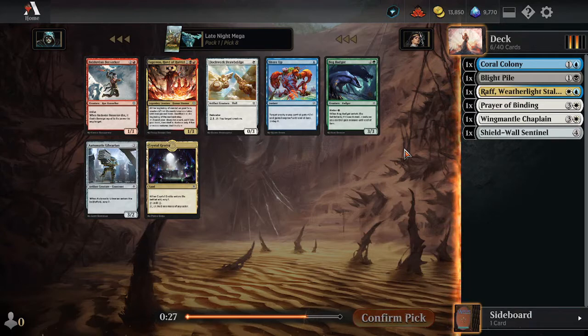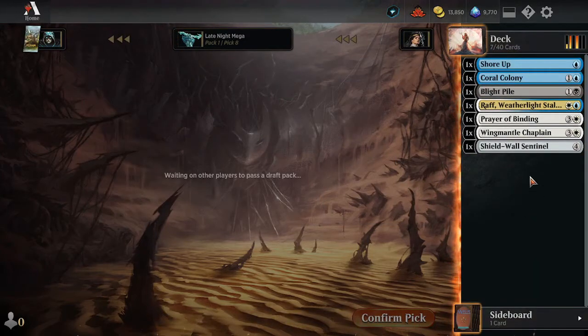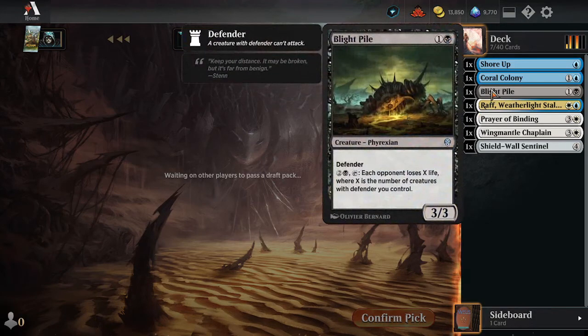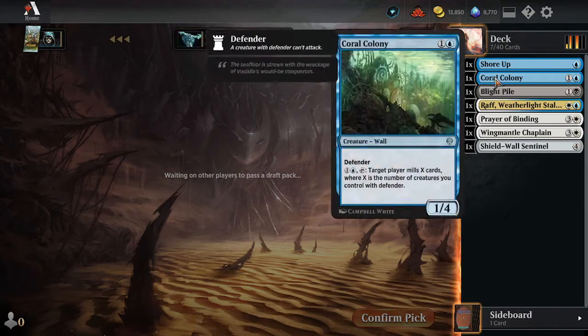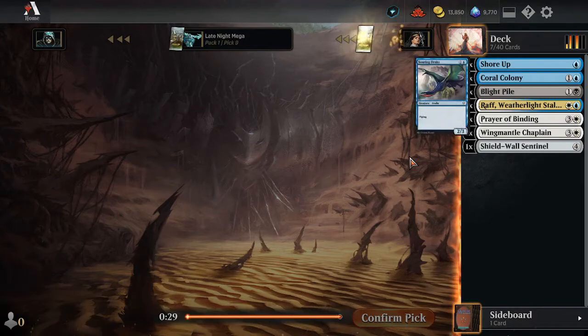All right, there's a Drawbridge and also a Shore Up. We'll probably get Drawbridges later. I'm a little bit interested in having Shore Up as a way to protect our Chaplain or our Raph, so I'm going to pick that. We're also going to be looking for the Esper lands so we can splash. Blight Pile is also a nice little alternate win condition here — just sit behind a huge barricade of Defenders and never lose, because there's very few things in this format that can actually attack around, especially the 0/5 wall.